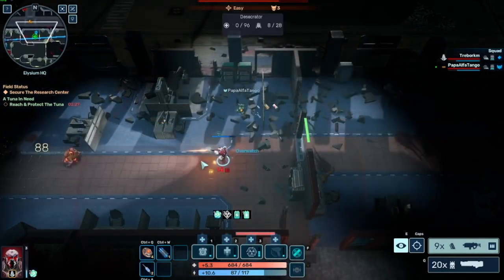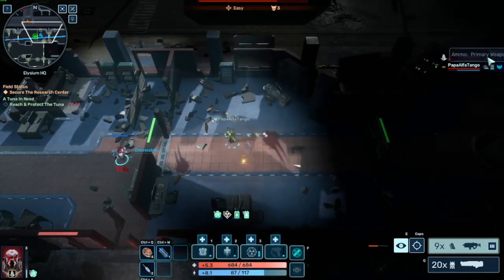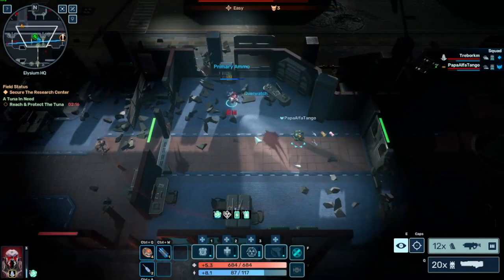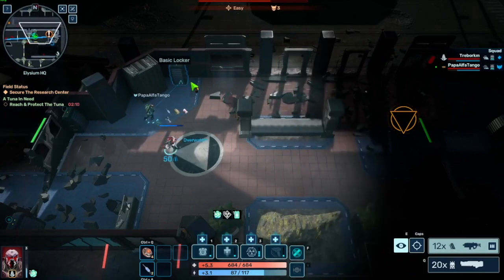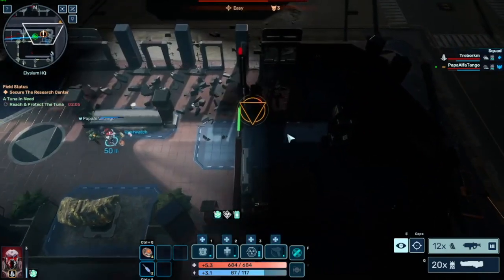There are lockers in here — that's helpful, we're going to need some ammo. If you look at the top right, they have the stats for your primary and secondary ammo so you can see your team stats. We're both running a bit low. How do we get more ammo besides lockers? Lockers, and I believe the engineer can craft ammo for the team.